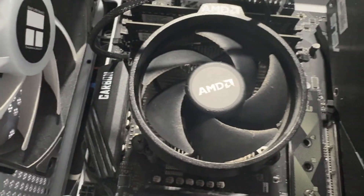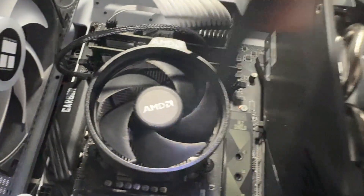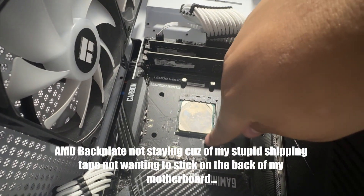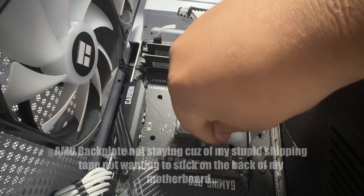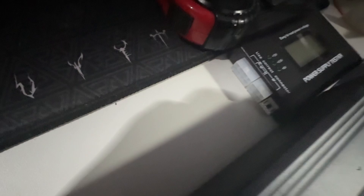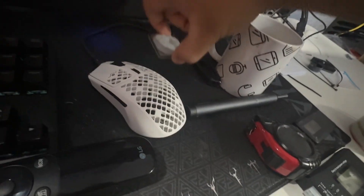Alright, I just got this computer out. I put tape behind the AMD backplate so it shouldn't fall. All you gotta do is unscrew all four screws. I got the cooler off, got the CPU out, and I'm putting it in a safe area right here.